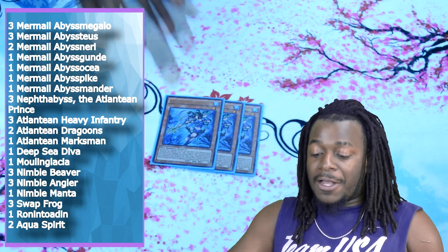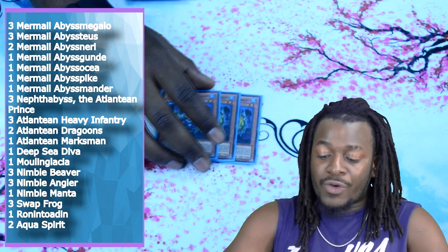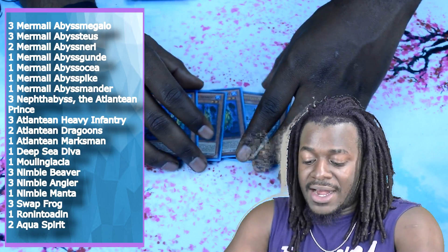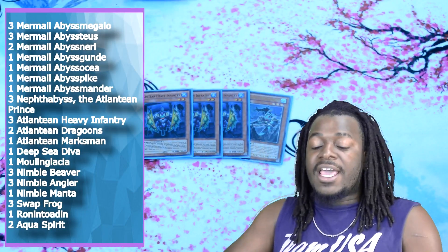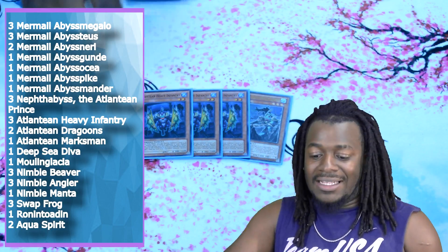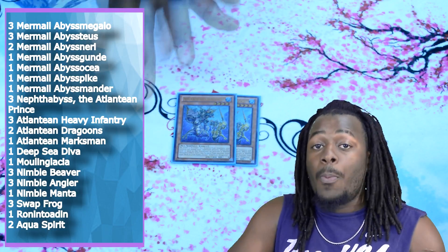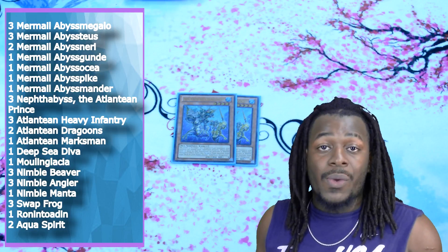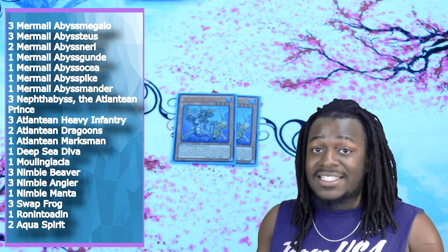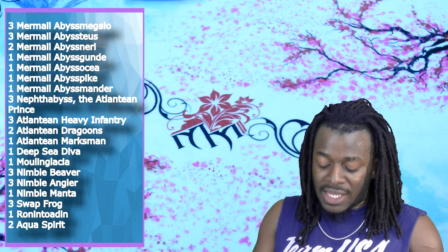Three copies of Nephthivus the Atlantean Prince. This card is really good at searching Jagoons and adding Sea Surfer Monsters from your deck to your hand. Three copies of Abyss Infantry, and one copy of Atlantean Marksman. The reason I switched to three Infantry and one Marksman is because there are a lot more prevalent face-up monsters and spells and traps than face-down. Marksman is there because it's another Atlantean monster. Two copies of Atlantean Dragoons — this is the main reason why we run Prince. By sending it to the graveyard to activate a water effect, you can search a Sea Surfer monster from your deck to your hand, including Megalo, Deep Sea Diva, Prince itself, or even Molin Glacia. One copy of Deep Sea Diva, which tutors Atlantean Prince to your side of the field.